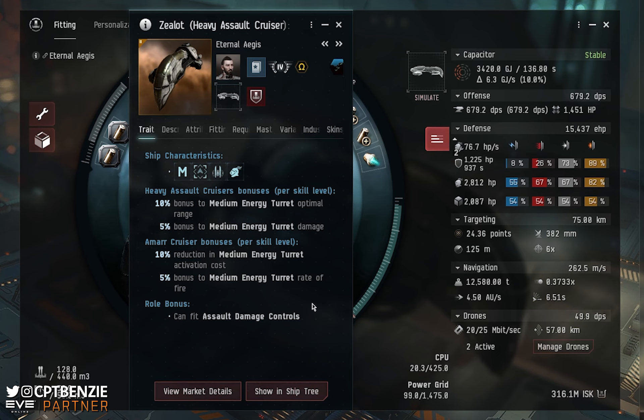The Heavy Assault Cruiser skill gives us a 10% bonus per level to optimal range of medium energy turrets, and a 5% bonus to medium energy turret damage. At Heavy Assault Cruiser 5, that's 50% additional optimal range and 25% additional damage — both really, really nice. The Zealot used to be primarily used as a sniping vessel, but its lock range was heavily nerfed, so it's not as good at that as it used to be. I did try a beam fit on this to see if it would work, but I just really struggled with the frigates — I don't have the speed to maintain range, nor quite enough damage to take out frigates before they got too close for beams to track. So instead I've ended up going for a pulse fit.